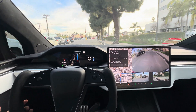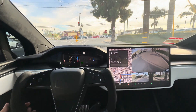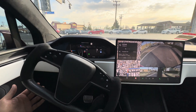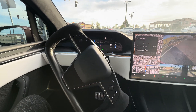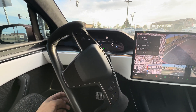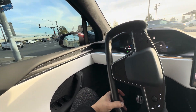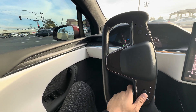So here's a stop sign intersection — this will be interesting. It's a regular stop sign. There are cars coming and it can see that pretty clearly; the traffic light is not blocking it. I had to intervene because it was going to go. I'm going to re-engage it — now when there are no cars.